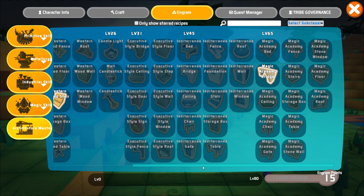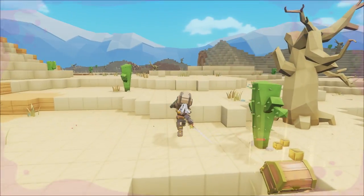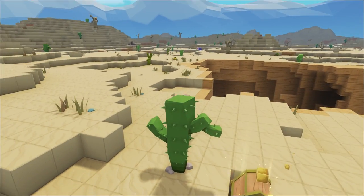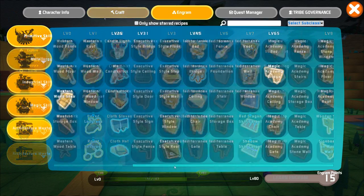The second way you can find blueprints is by defeating certain creatures. Some creatures drop treasure boxes, and there is a possibility you'll find some blueprints in there as well. Just a heads up — not all creatures you defeat will be carrying treasure boxes, and not all treasure boxes will have blueprints in them. If you're lucky enough to get a treasure box with a blueprint in it, you'll want to complete the same steps to unlock it as you did with finding the blueprint in the supply crate.